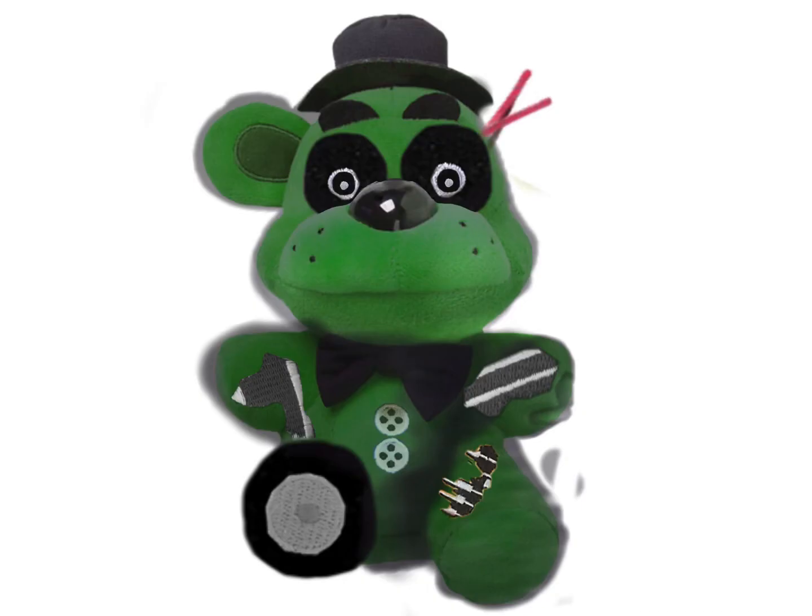For the Phantom Freddy, I got a Freddy plush, gave him Golden Freddy's eyes, then put Golden Freddy's eyes inside the pupil. I gave him the same old ring as regular Freddy. I also erased his ear, gave him Springtrap's wires, put Golden Freddy's eye on his leg, erased the leg, added Nightmare Freddy's feet and made them gray, and gave him Balloon Boy buttons.